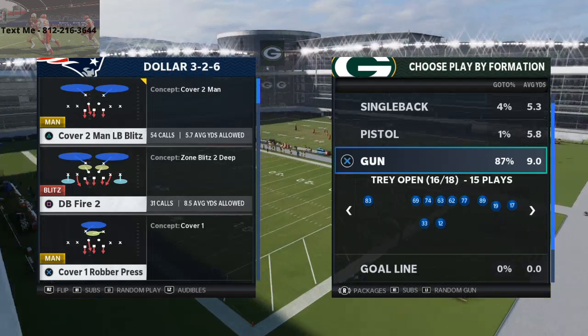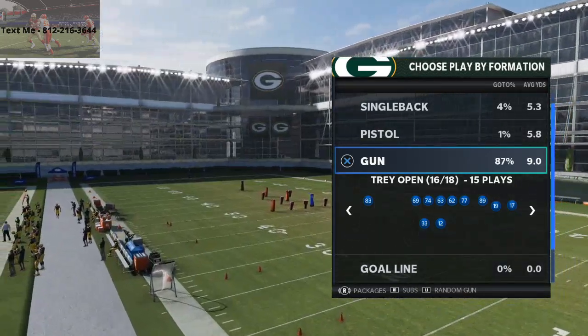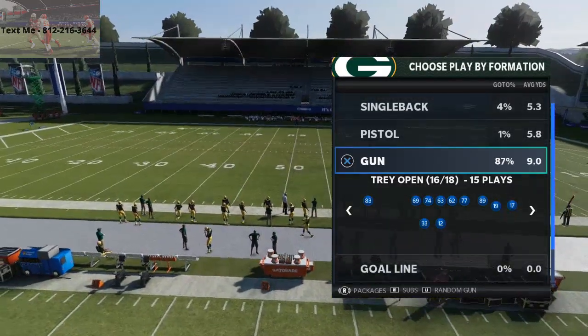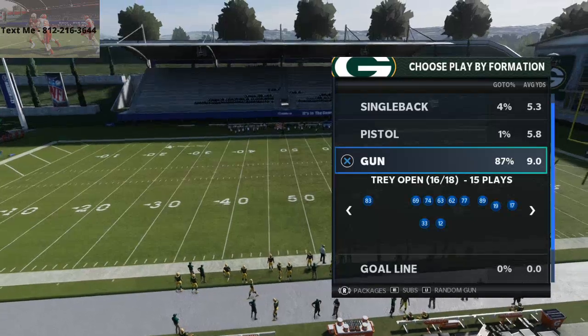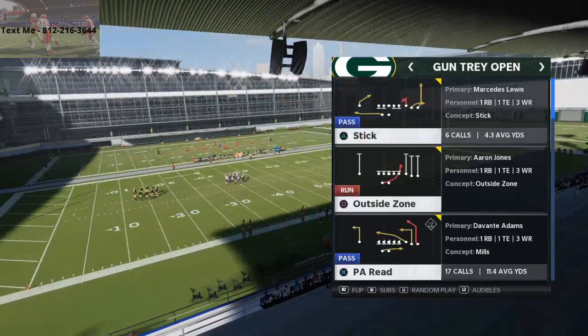Shotgun Tray Open — this play is from the Arizona Cardinals offensive playbook. You need a wide receiver with around 90 deep route running or more to be ideal. You want a good route running receiver running this route. For the Packers we have Davante Adams, and the play is Stick out of the Gun Tray Open.